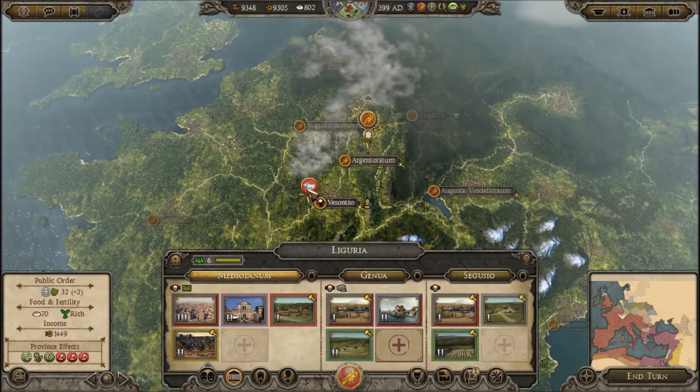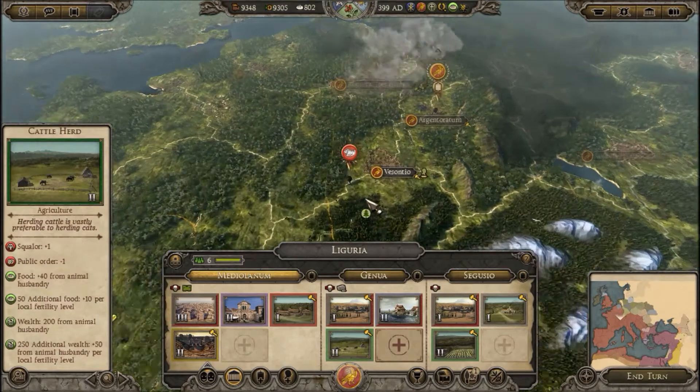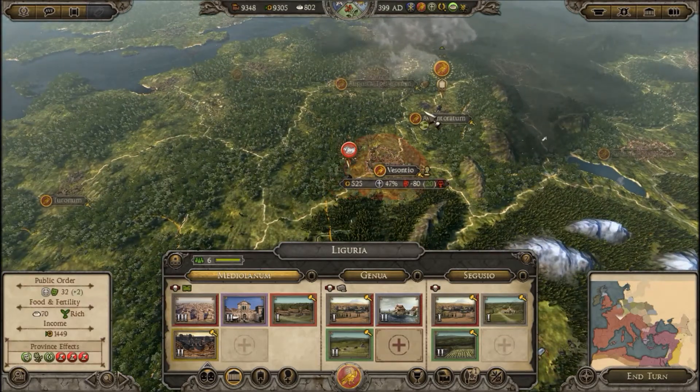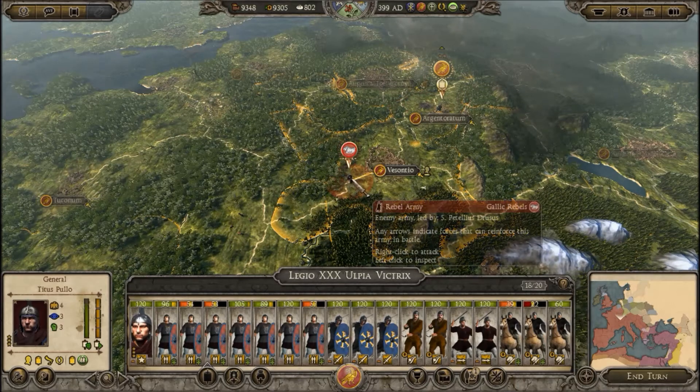So where did they run off to? Oh, we have a rebellion here — they're still there. I might have to detour to take care of them. That's doable. They will probably flee though, and we won't be able to run them down.